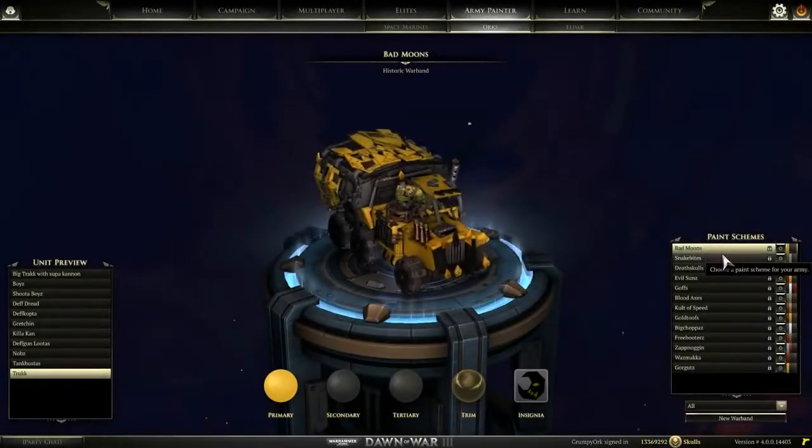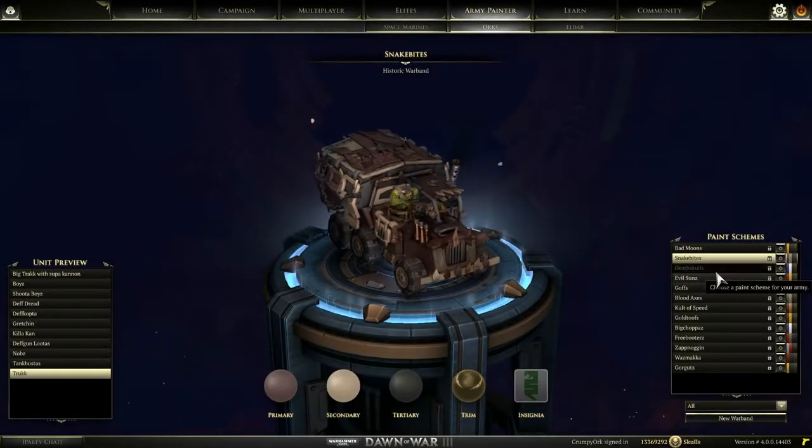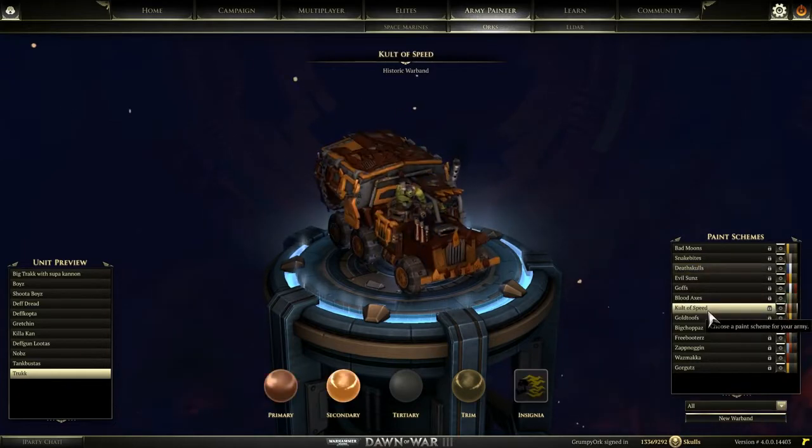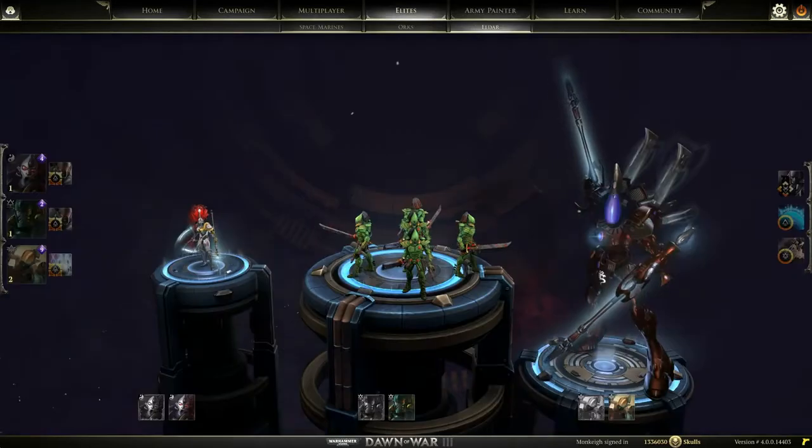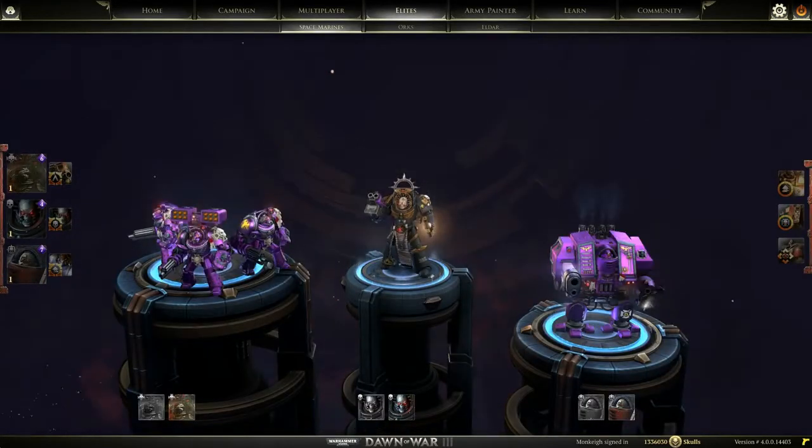After you've assembled your army, make it your own by heading into the Army Painter and customizing your units with a paint scheme from the Warhammer 40k lore, or create a new set of your own. There are thousands of different combinations, and we look forward to seeing what you create.